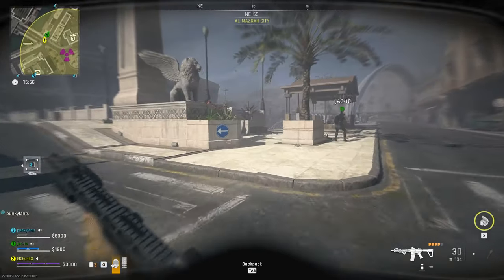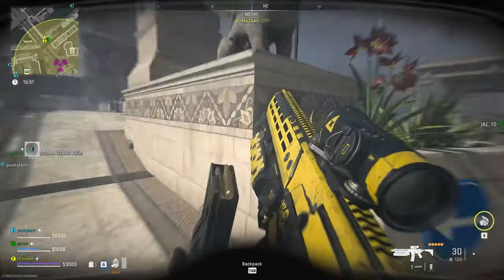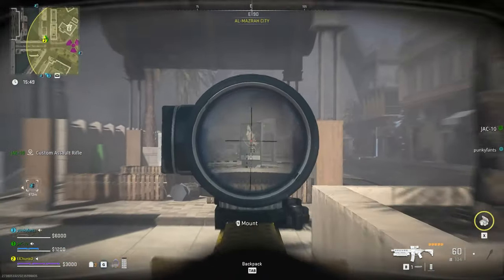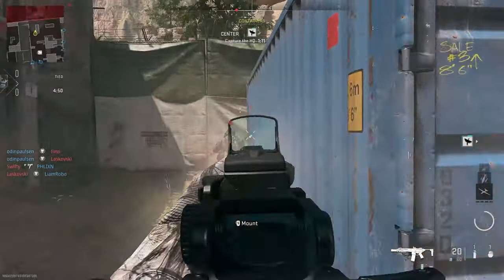Get to the area as soon as possible — there will be many teams going for this because you can only get this once per game. The chemist will be wearing a yellow hazmat suit and will be around the centre of the circle. If you can sneak up on him and get the drop on him it'll make your life a lot easier. Upon death the chemist will drop the M13B.